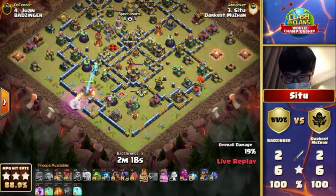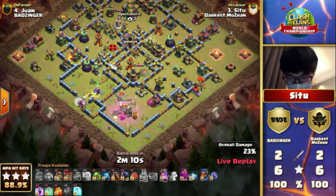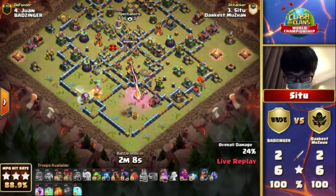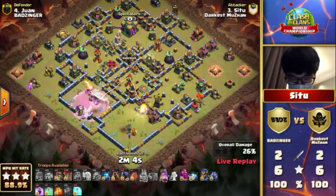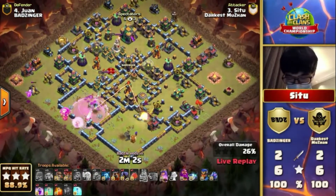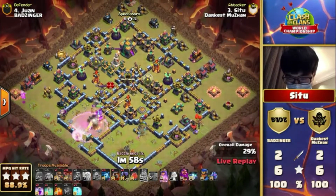He gets some insane, incredible value. The Clan Castle is a little bit far away, so as long as the Queen can clear enough of these point defenses, she should be able to survive once the Clan Castle locks onto her. He should not wait too long with the Wall Breaker, because the far left compartment's Arch Tower could really mess up the Wall Breaker pathing.